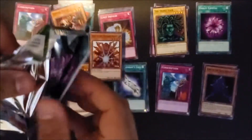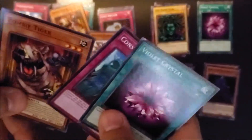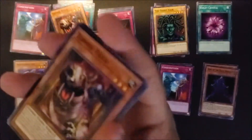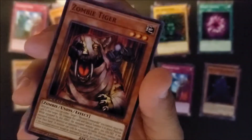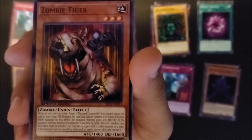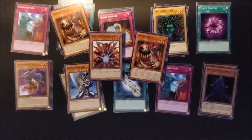Last pack. Another Violent Crystal. Wow, I feel like I literally got this pack already. So this is the zombie tiger if you guys want to know what it does. There you have it guys — my 12 Speed Duel Packs.